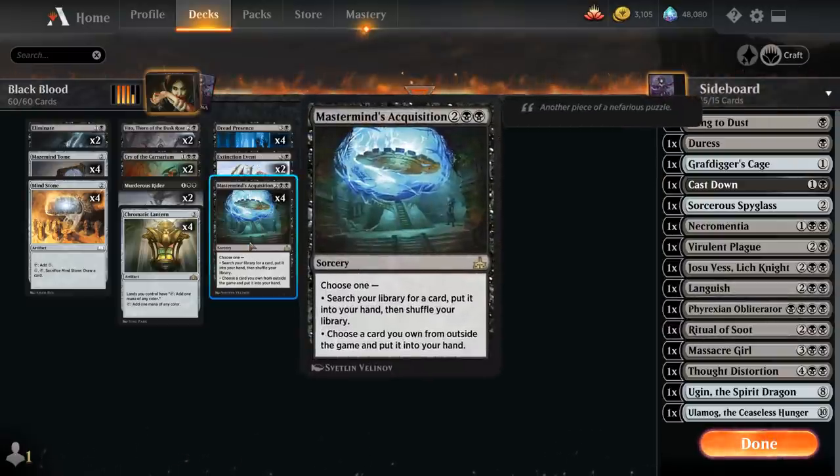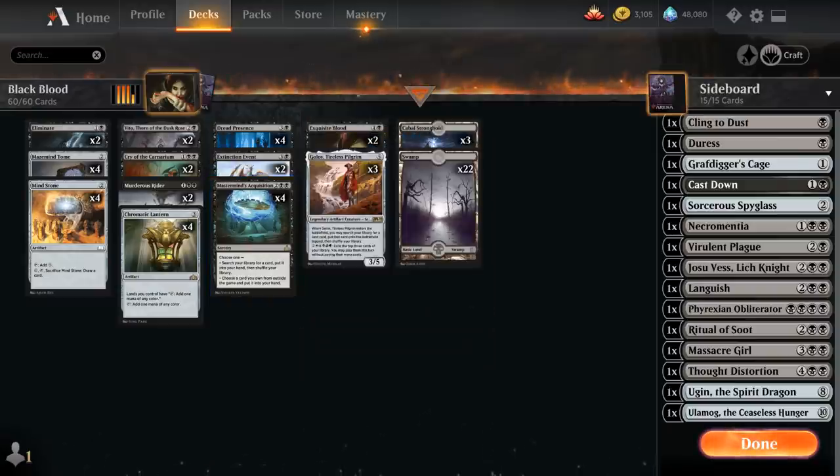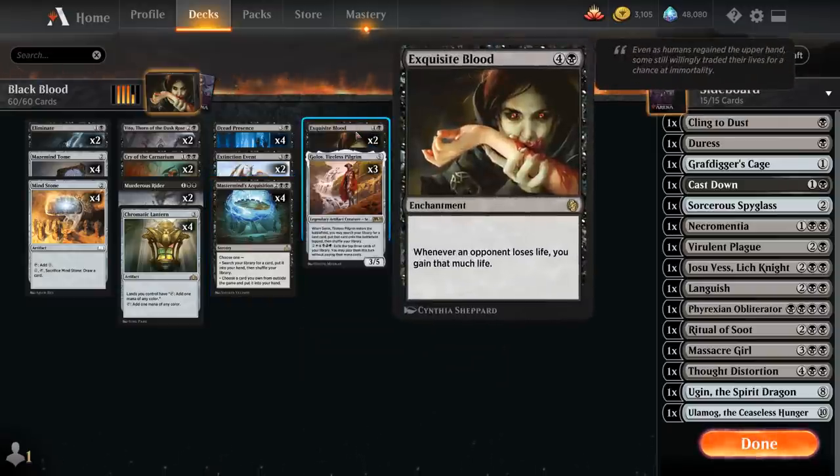We've got a full playset of Mastermind's Acquisition, which is the centerpiece of the deck, allowing us to grab a powerful win condition out of the sideboard or help assemble the combo. At 5 mana we've got 2 copies of Exquisite Blood. Our deck is not the best at leveraging Exquisite Blood outside of the combo — if you played this in a more creature-heavy deck you might get more value. But here it's mostly just a 5-mana enchantment to set up our 2-card combo, and enchantments are tricky for opponents to remove, so it usually stays in play long enough for us to find Vito and assemble the combo.